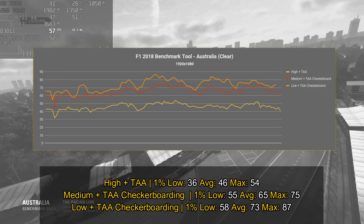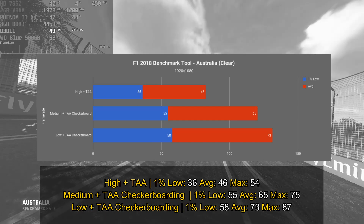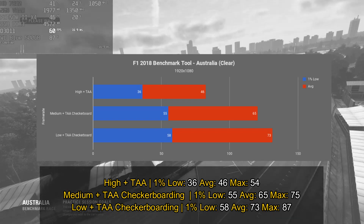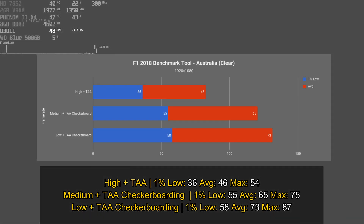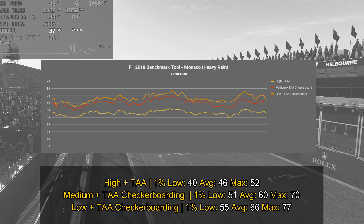With the high settings plus TAA, the performance is a little bit all over the place, between 30 and 60 frames per second. The median settings plus TAA checkerboarding was pretty good — pretty much 60 fps or above most of the time, but sometimes it did drop below 60. The low settings were pretty much the same on the minimums.